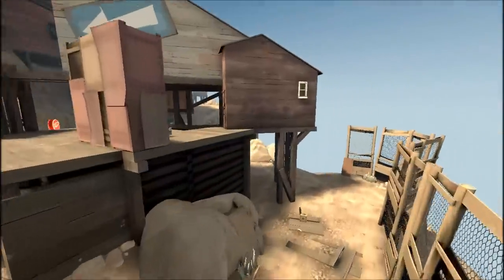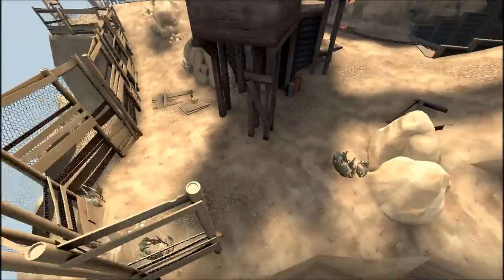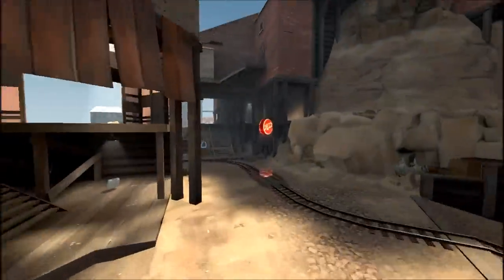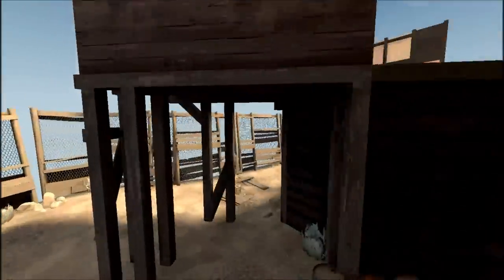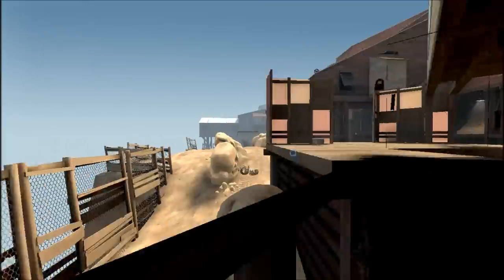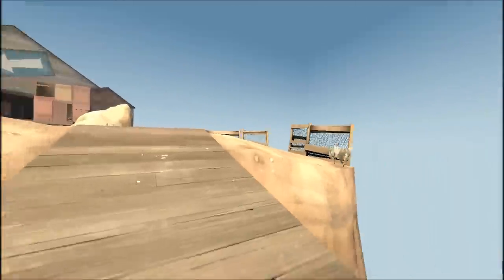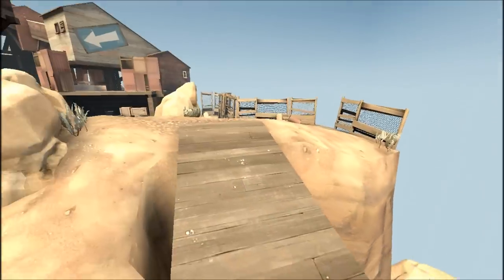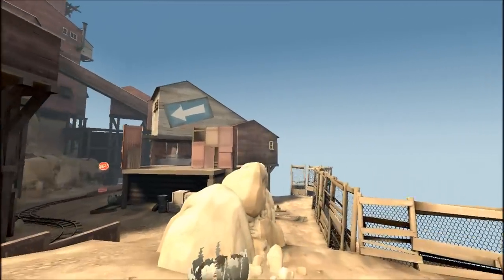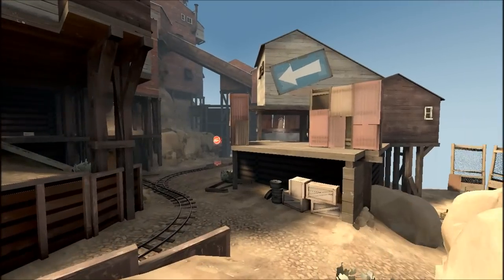The only other big feature of this portion of the map is this little flank area behind here. That just gives you a way around this structure and is a way for spies to get behind the teams. Be careful if you decide to push this way — pyros can easily airblast you off this cliff. I've died that way a couple times. Whatever the pyro has to do to kill you, he'll kill you.